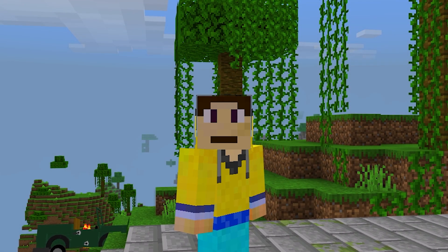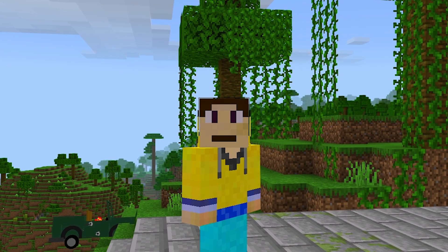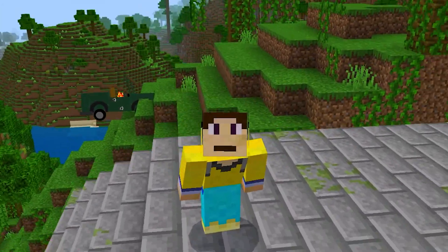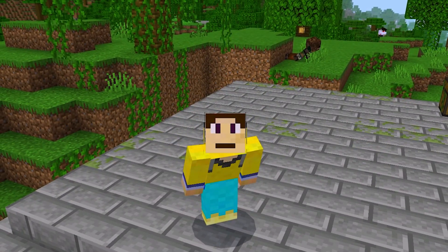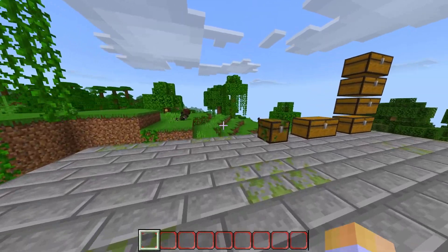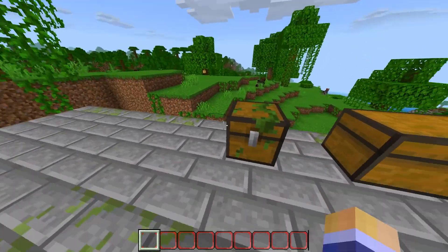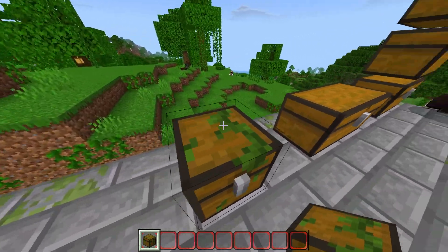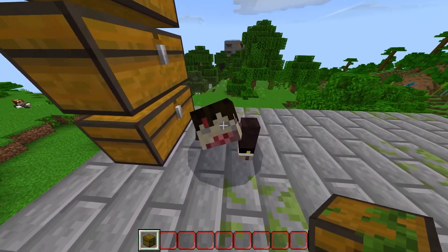Before we begin the review, there is so much this add-on adds that I won't cover everything. As you can see there's a burning vehicle behind me, zombies in the distance, and we're standing on an abandoned house. My hotbar has its own unique texture, and single chests look abandoned and spooky — though if you make a double chest it does lose that texture.